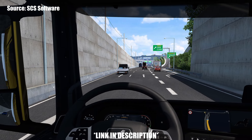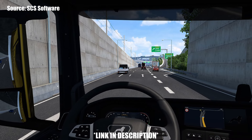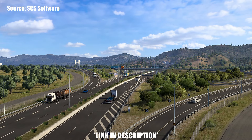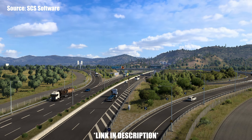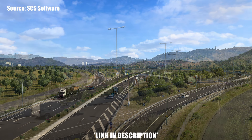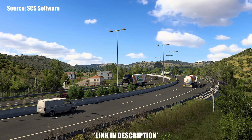In terms of highways that have been recreated within this map expansion, we will be able to find the A1, the A2, the A3, the A4, the A5, the A6, the A7, and A8. The E55, the E90, and the E92 are other highways that we can look forward to traveling on.